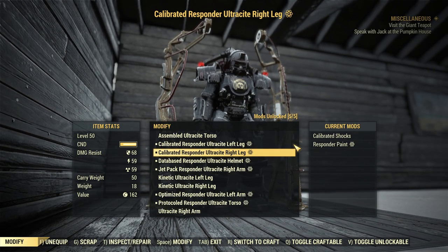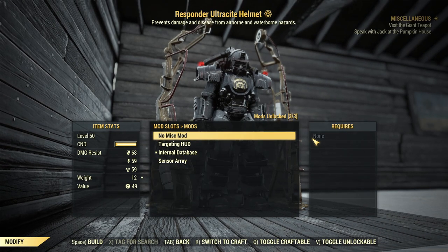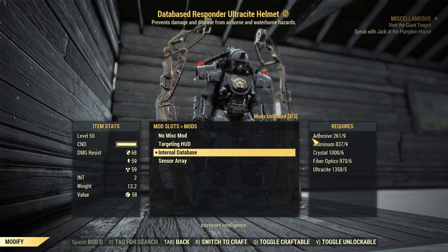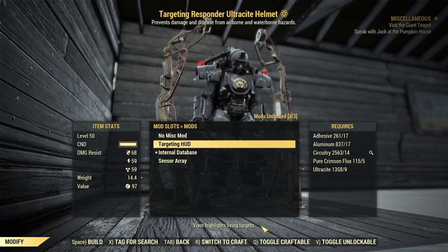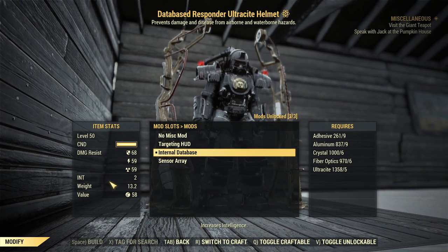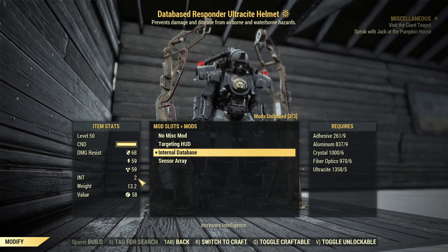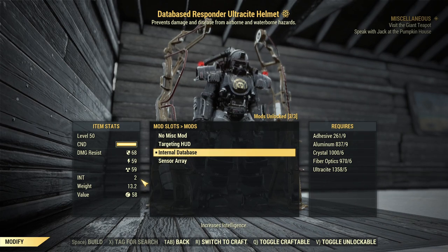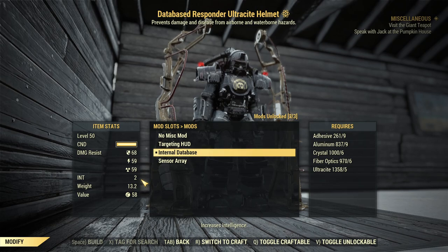Now let's go over A-tier modifications. For the head, A-tier is Targeting HUD or Internal Database. Targeting HUD is very nice — it highlights your targets in red. Or Internal Database, which increases your Intelligence by two. As we know, Intelligence boosts experience in this game, so it's about a five or six percent free XP boost all the time when you have this helmet equipped. That's good enough for me to make it A-tier.